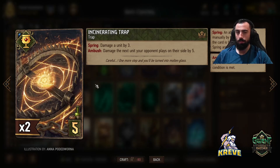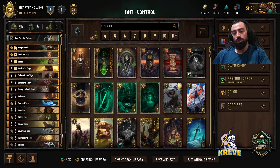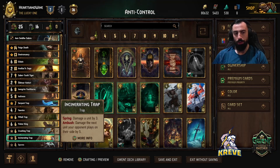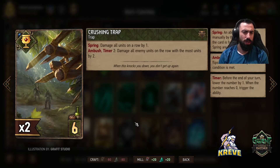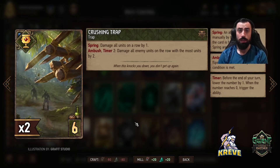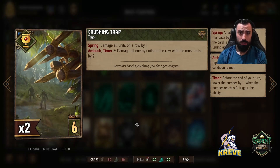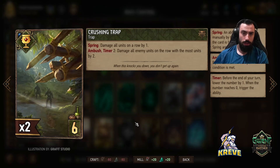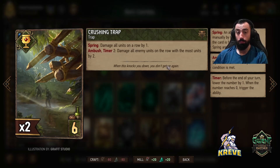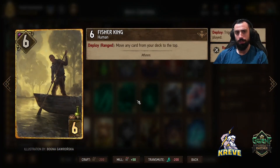Most of these traps damage the next unit your opponent plays on their side by five. Going into round three, these are the traps you want to first open up with. Incinerating Trap - nice and slow to get into it. Crushing Trap is a trap you want to play towards the end of a match, obviously when your opponent has heaps of units on their rows, and we're leaving it on the ambush timer - damage all enemy units on the row with the most units by two. If we spring it, we do one point of damage to each unit on a row of our choice.